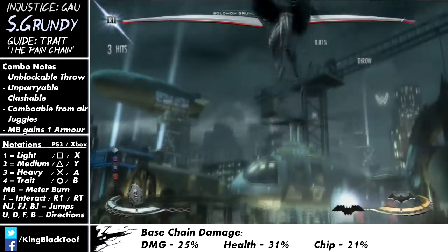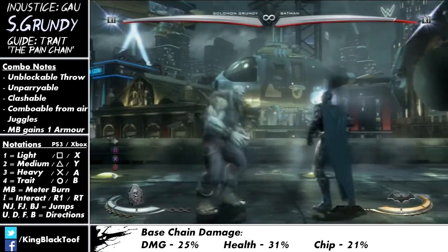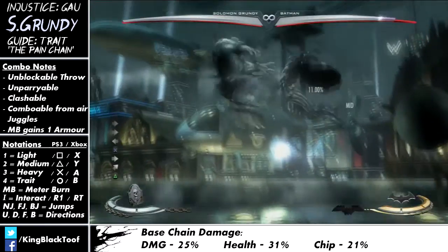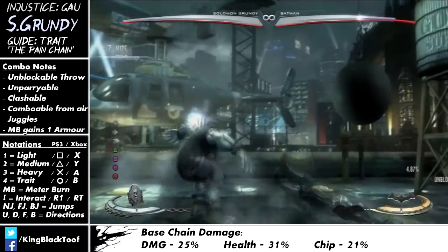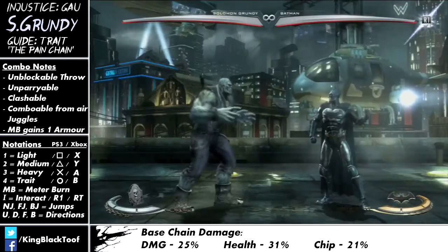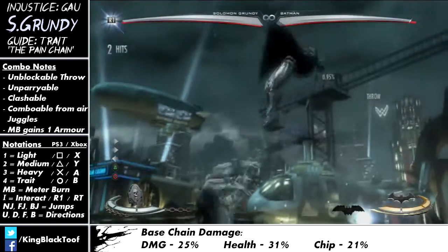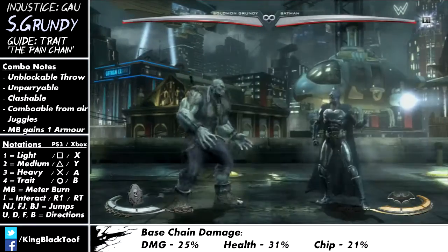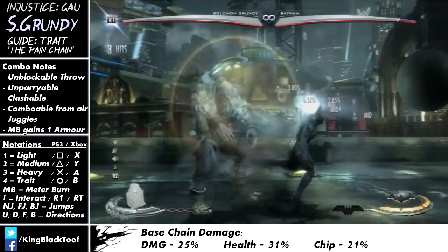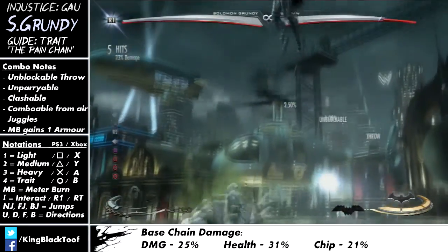Some ways to get into your trait: forward one-three-trait, any time you get a back three you can get into your trait — normally by jumping one-one-trait. Basically the rules are they have to be grounded and in a throwable state, because some moves are not throwable. If they have armour on you can't throw them, and if they're airborne but being juggled — so if they're jumping you can't get them — but if you just one-one them, they become in a juggle state and you can catch them.